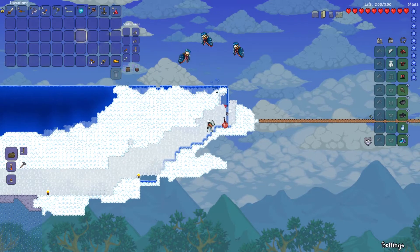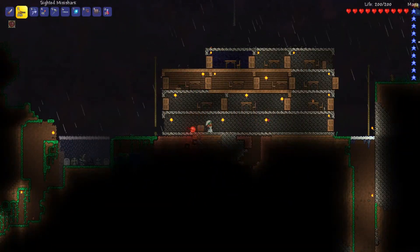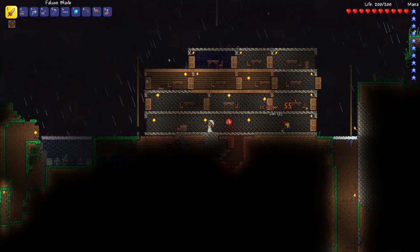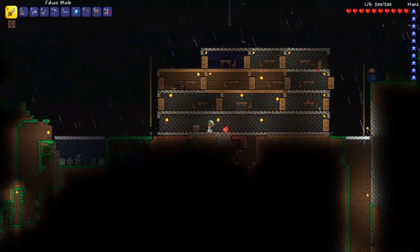We're moving to a new home. I've cleared everything around here but left one chest with something in it — I think it's a piece of lens. The reason is we now have meteors dropping, which happens after you destroy the first crimson heart or shadow orb. In case of a meteor drop, I wouldn't want it to destroy the old home — maybe we'll need it again.